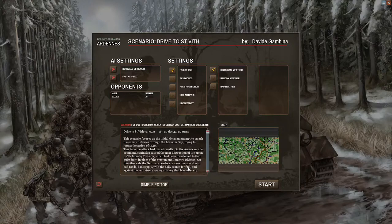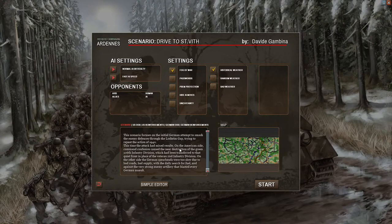Welcome to the Battle of Saint-Vith — or Saint-Vit, as the Americans probably called it as they were approaching. This scenario focuses on the initial German attempt to smash the enemy defenses through the Losheim Gap, trying to repeat the action of 1940. Essentially, this is one of Germany's last attempts to push the enemy back and get a victory. Let's see if we're even able to do that. Here we go.